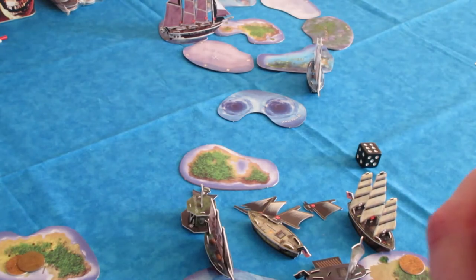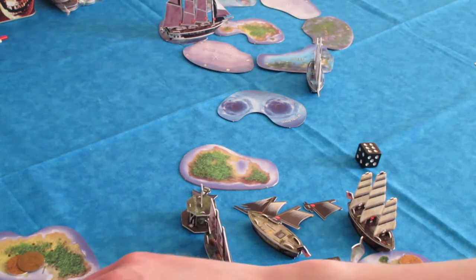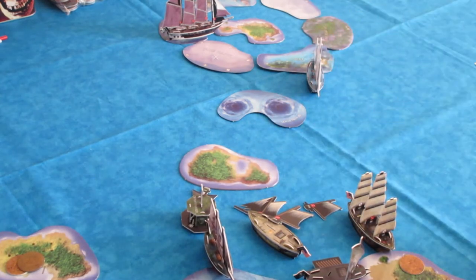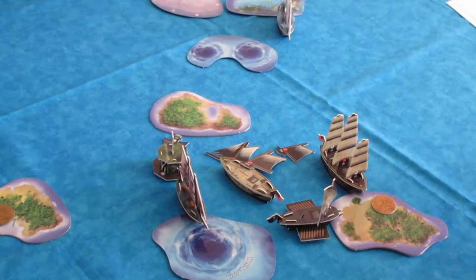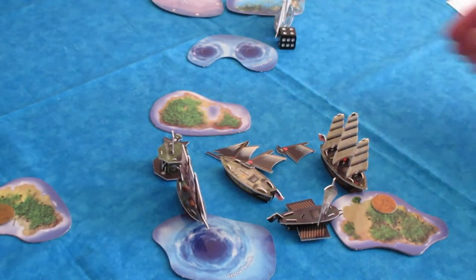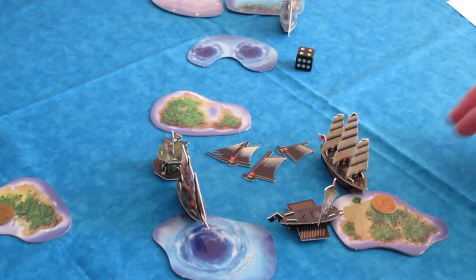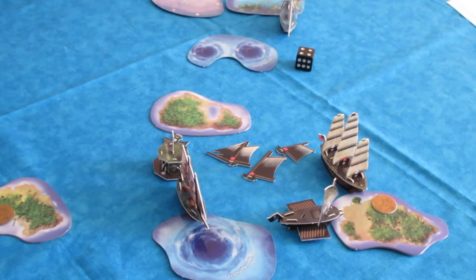Back to the pirates. The Rum Runner explores the island and finds two 1s - not too exciting, but Carolina took the best stuff. The Cutlass and Widowmaker are going to finish off the Gold Eagle - the Cutlass has a couple 2S cannons and the first hit sinks the Gold Eagle. When a ship sinks, you just remove it from play - it's eliminated along with all crew. In this game I like to have gold sink with the ship rather than splitting it, because it's more realistic.